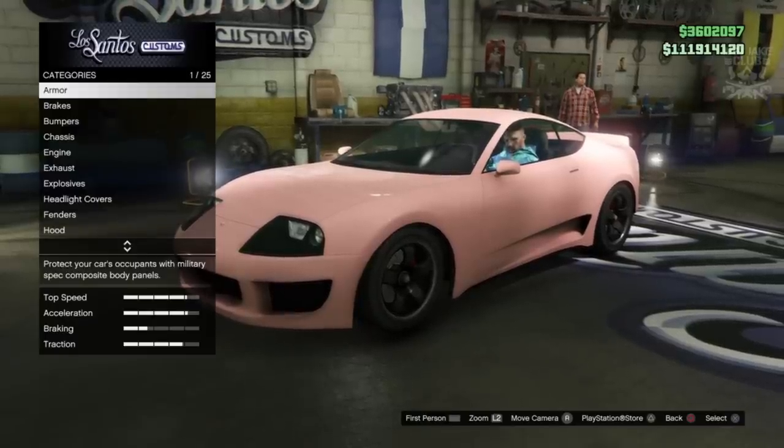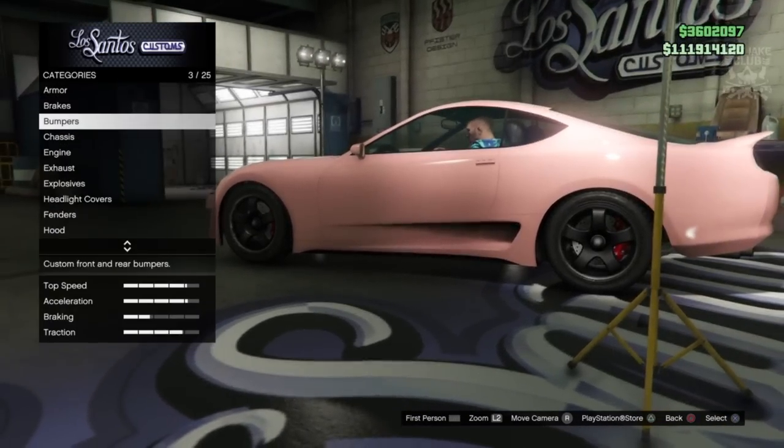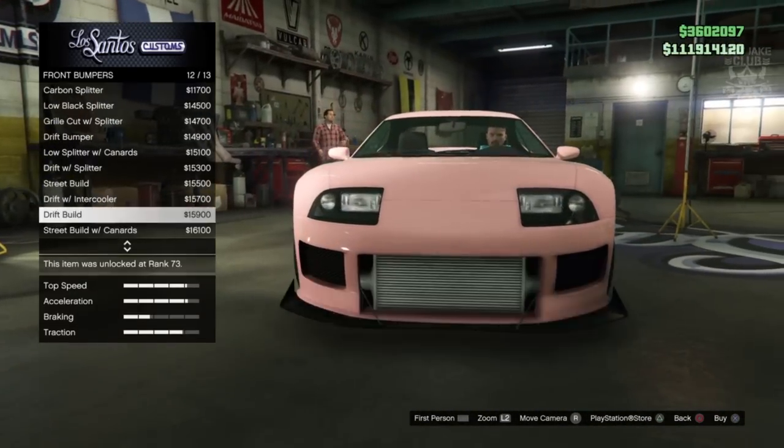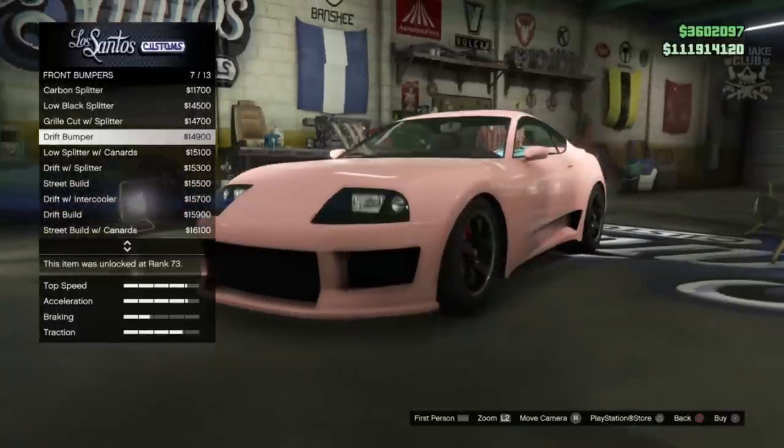We're now in LS Customs, and we're going to start as always with 100 body armor, then we're going to go to the brakes and get the race brakes. For the bumper we're going to go to front bumper first, and we're going to go with the drift bumper.